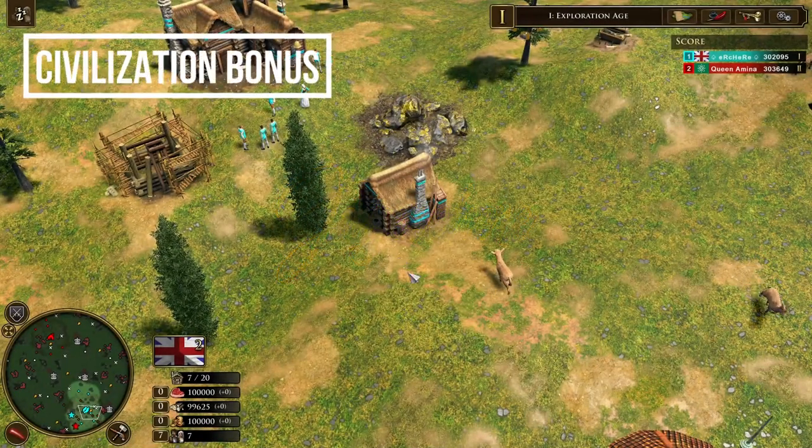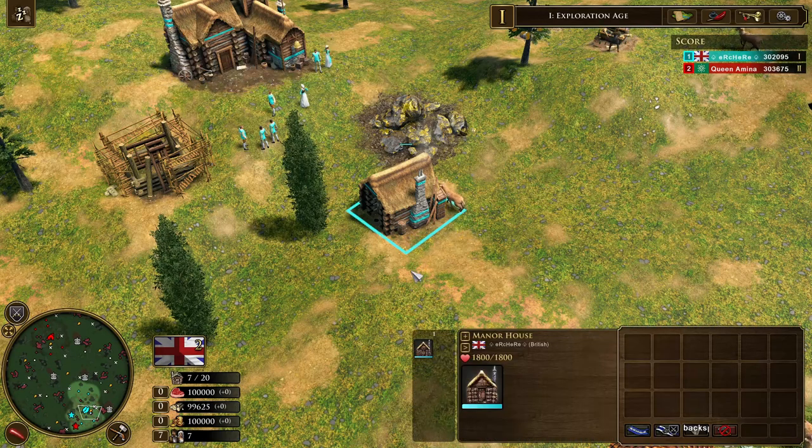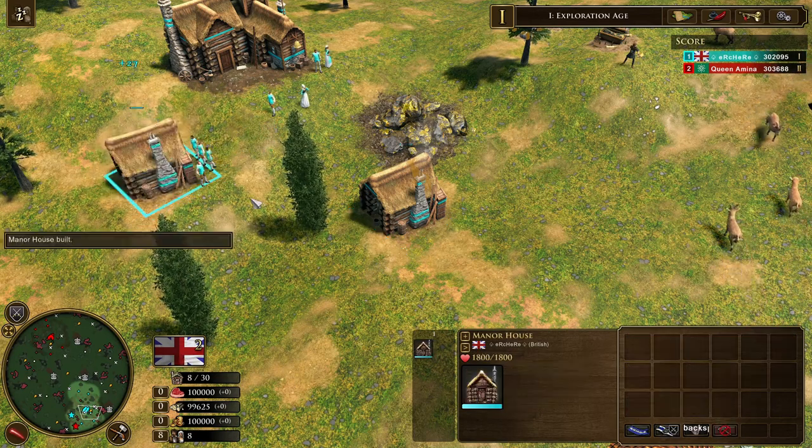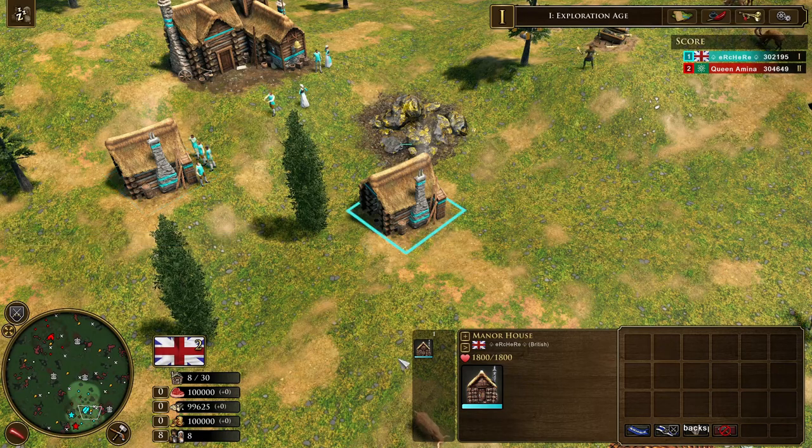In terms of the civilization bonus, the British houses are called the Manor Houses and they cost 25 more wood in comparison to the typical house of the European civilization. But each time you build one manor house, you will get one settler spawned just next to it. You also have to keep in mind that you cannot destroy or delete these manor houses, so the only way they can be destroyed is by your opponent.